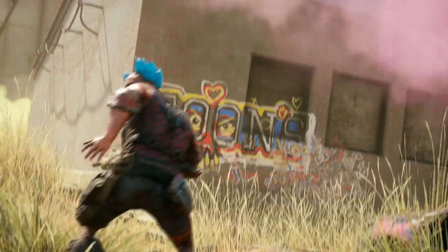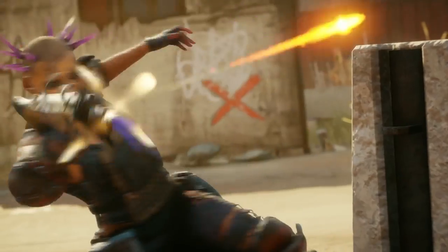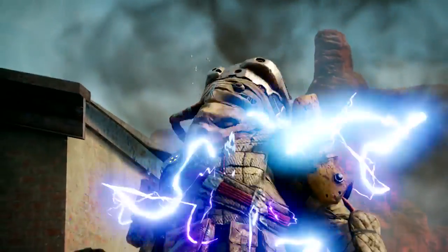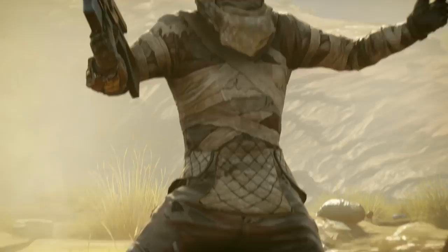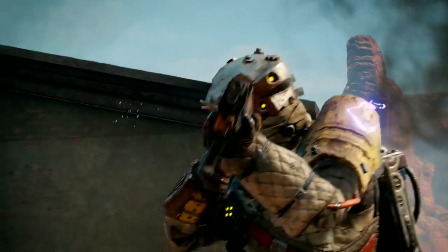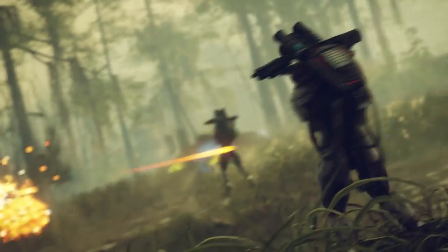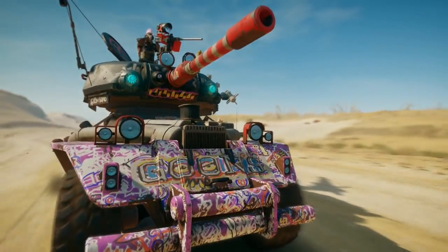The Goon Squad is just one of several factions you'll encounter in Rage 2. Hyper-violent and completely lawless, the Goon Squad leaves a trail of destruction in their wake. The Immortal Shrouded, on the other hand, are a group of elite bandits with access to incredible tech, leading to mighty vehicles, weapons, and cloaking abilities. You also have the River Hogs, the Abaddon Mutants, the Authority, and more to contend with. Each faction has different settlements, combat styles, and sweet rides.